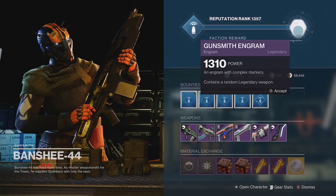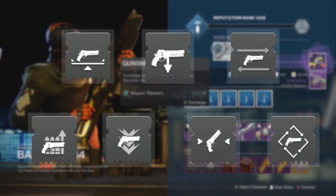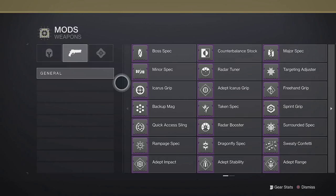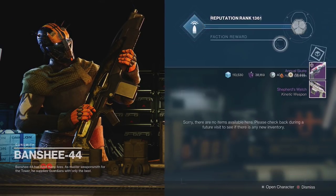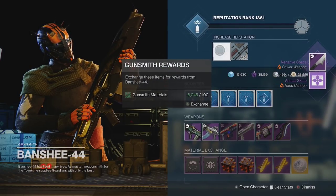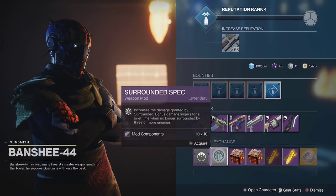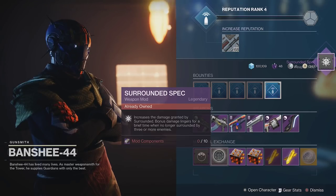Ranking up the Gunsmith can give you all of the Ammo Finders, Targeting, Loaders, Dexterity, Reserves, Unflinching, Scavengers, and the non-adept weapon mods. The only exceptions are Trace Rifle Armor mods, which come from Legendary Drops. In addition to rank-ups, the Gunsmith also has mods for sale — every day he will have 2 random weapon mods available for 10 mod components. These rotate every day at reset, so be sure to check back daily for whatever mods you're looking for.